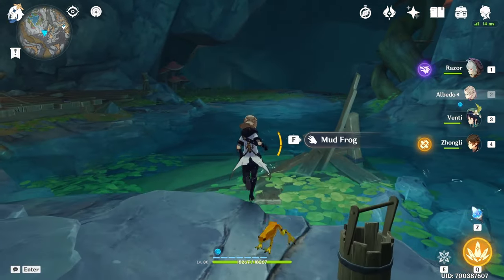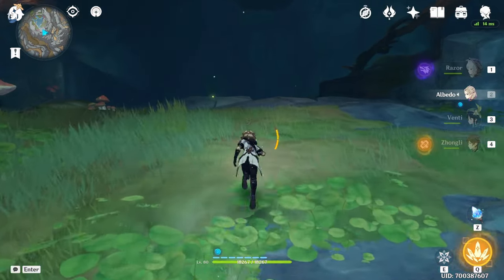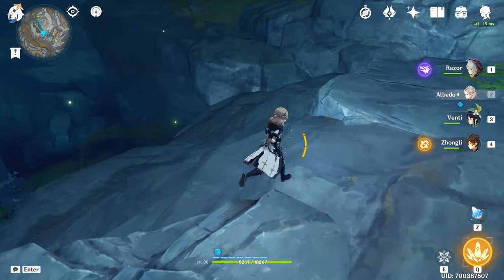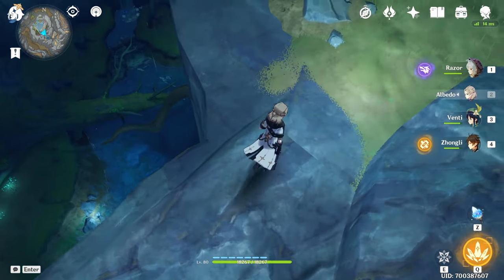They don't fight you, they're just friendly and they're going to give you a quest, so get the quest too if you want. From here we're just going to keep going towards this side, and as you can see we've entered the underground waters. Here we have some small puzzles to do and then we're going to get some chests.